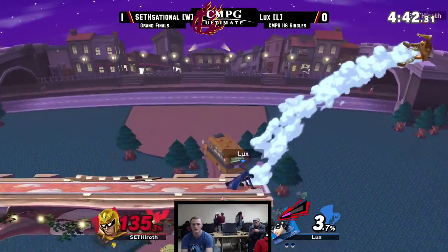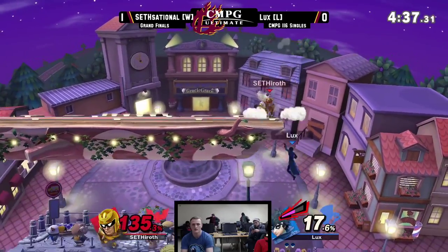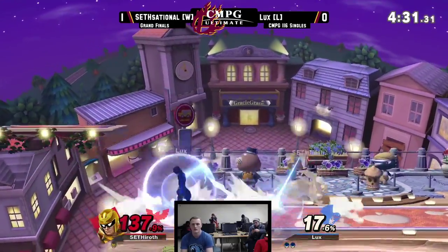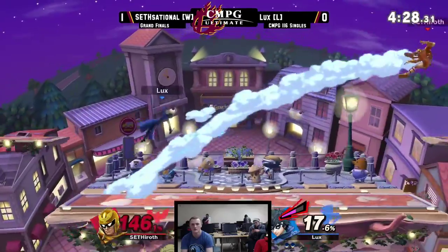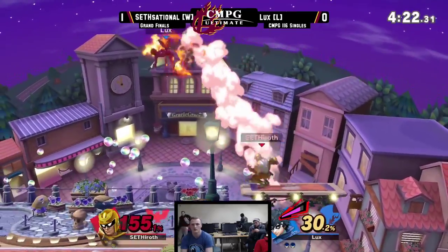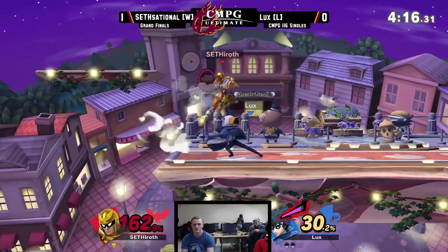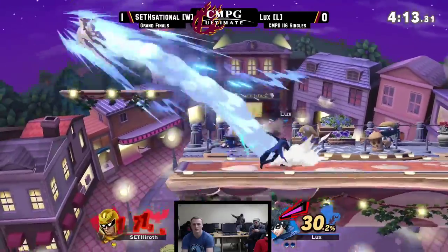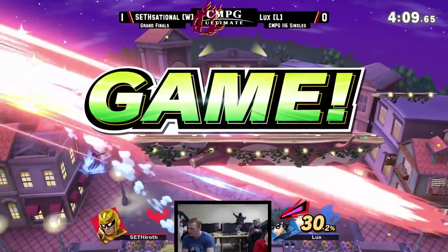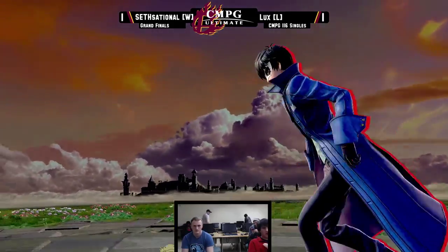There goes the gun follow-up, going for a drag combo. Trying to sneak in that back air again for an opening — he's just looking for an opening. He needs to grab him; starting off with a raw up special from Captain Falcon. Managing to sneak in that back air, claiming the second game of grand finals, bringing the score down to one-to-one.